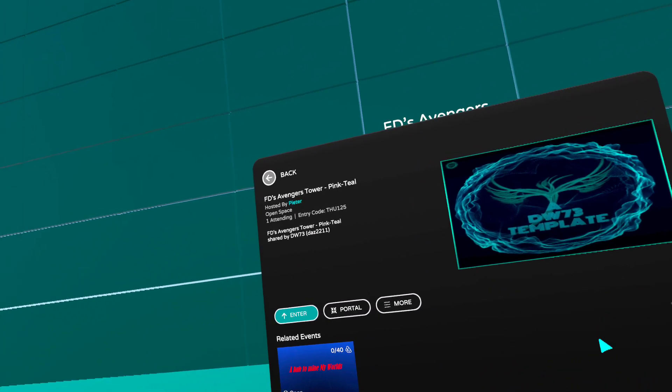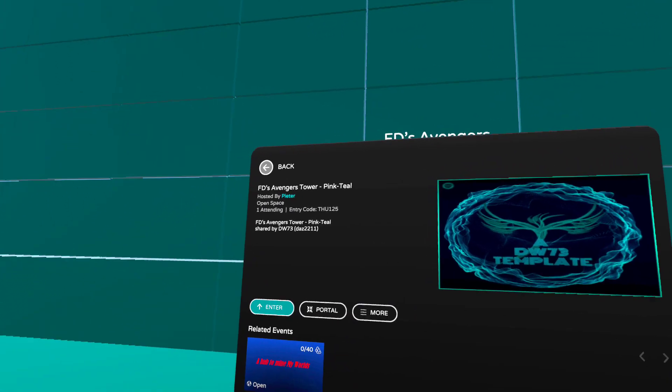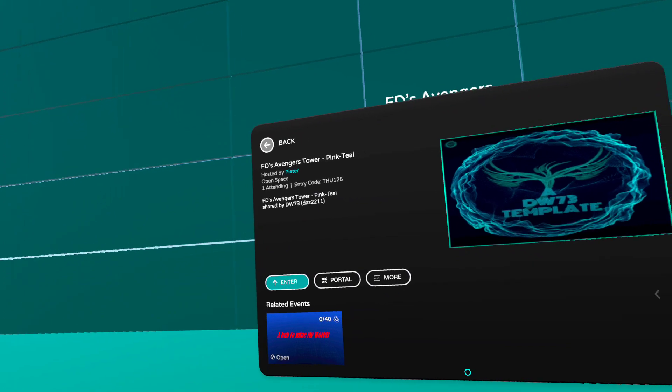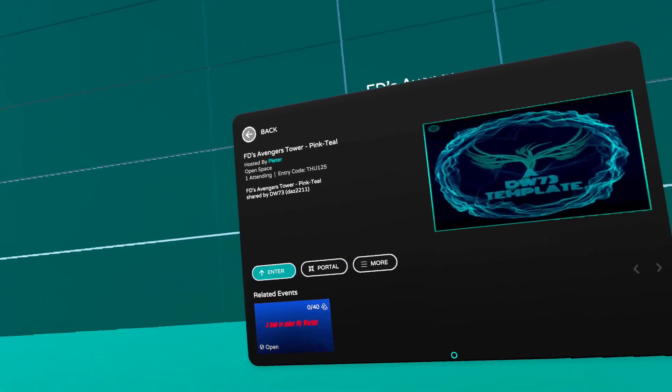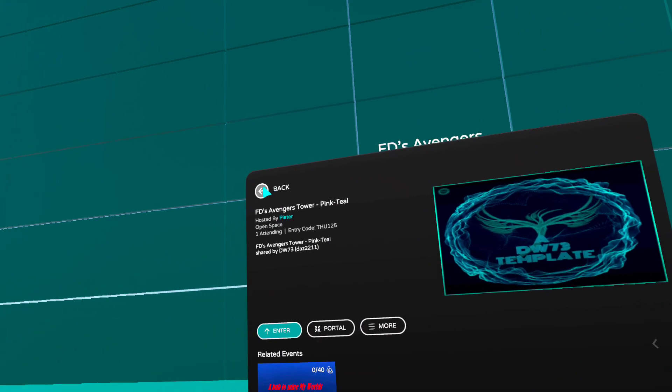This time we are at FD's Adventure Tower, Pink Teal. This template has been uploaded by DW73. Thank you, Des, let's check it out.